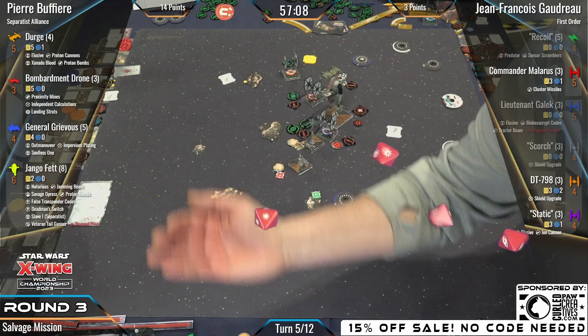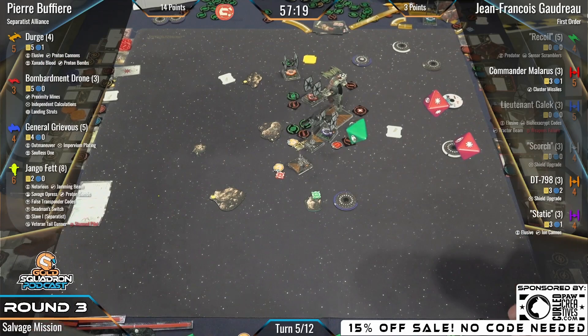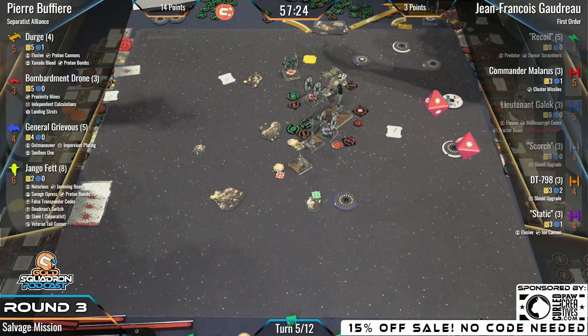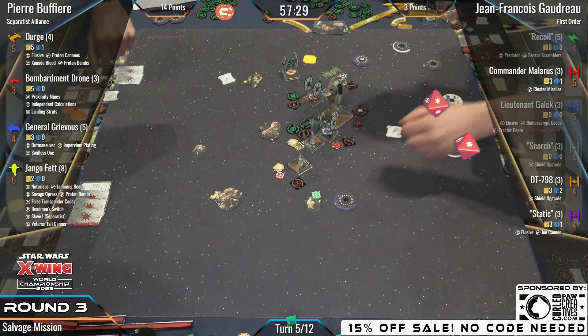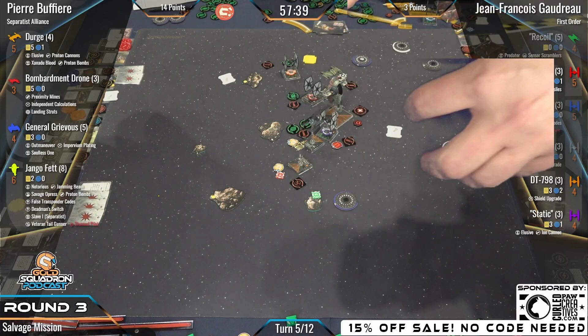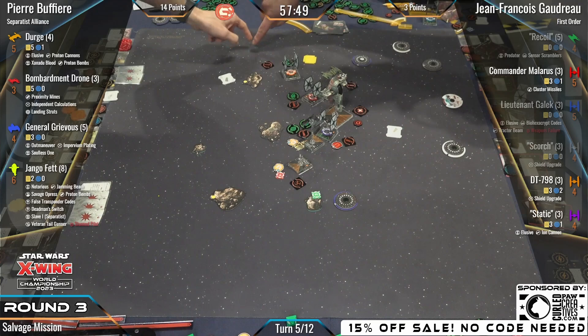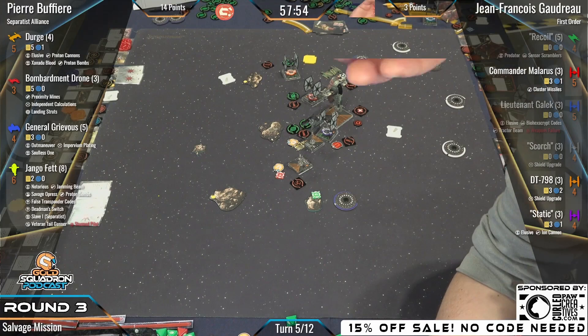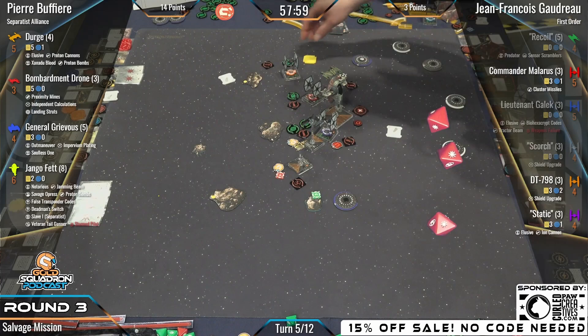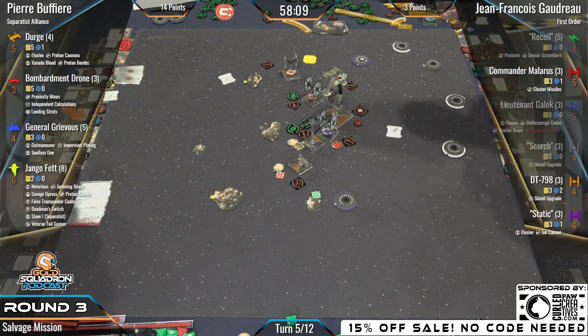Big range one attack — two hits, two blanks — that's going to be an ionization onto Grievous unless he can Soulless One. Nope, double blanks. That's going to be a hit and an ion on Grievous. Static knows generally where Grievous is going to be next turn. From DT-798, trail mix able to convert for two — the Separatist unable to roll any evades. Django is down! Django goes kaboom and so does everyone around him. Wait, they got to measure for the dead man switch.